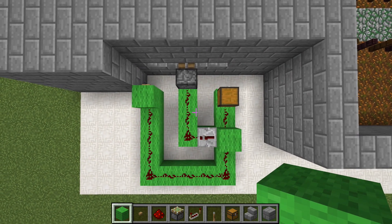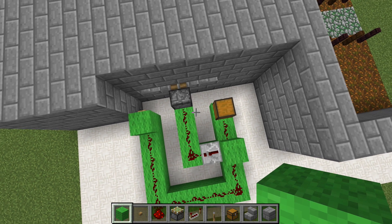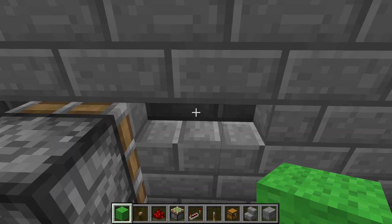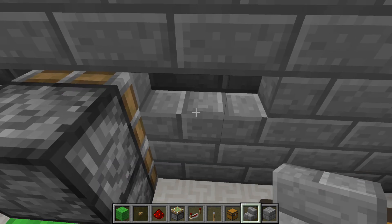Alright, so heading out of here, we've got our wiring over here. This is it — it's pretty compact, not too crazy. I'm going to break this down for you and show you exactly how it works, give you a brief explanation. This is based around the fact of these two blocks right here — two pieces of stone brick stairs.